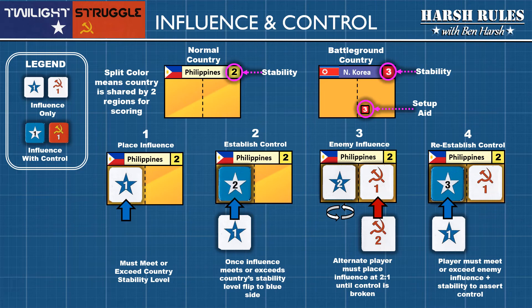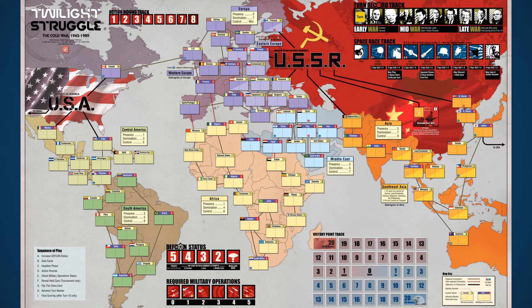Now that we better understand how all this works, let's place the starting influence for each superpower. The USSR player sets up first and will be placing a total of 15 points of influence in the following locations. The USSR player may then distribute their final 6 influence wherever they like within Eastern Europe. For this tutorial, I'm going to place 3 influence in Poland for control, and 3 influence in Bulgaria for control.